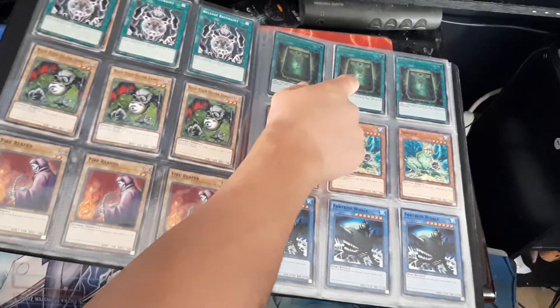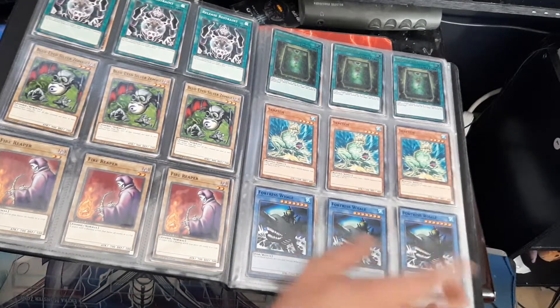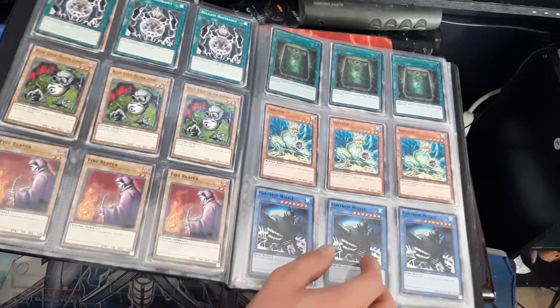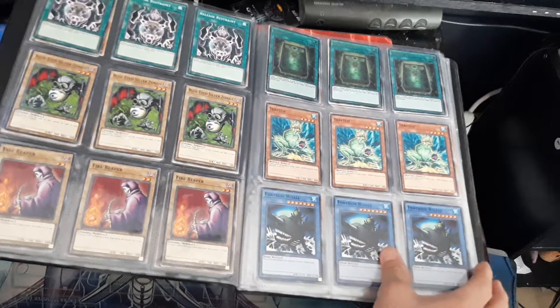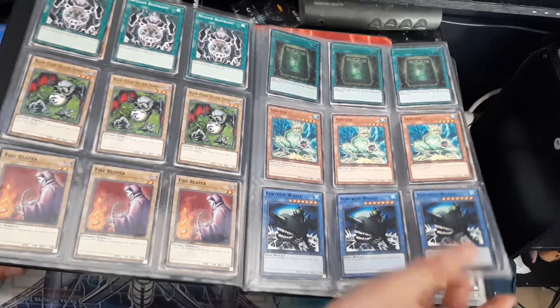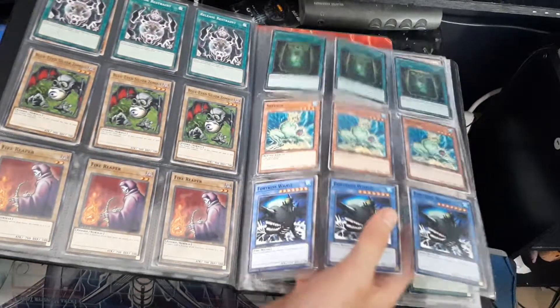Vamp Lord combo with Book of Moon was pretty good. Fortress Royal — this is actually the second printing we ever got. The first printing was in a Tournament Pack way back and it's priced like $500, probably more. The Tournament Pack 2 version, which is the third printing, goes for a bit over $100 itself.